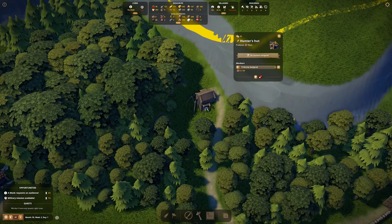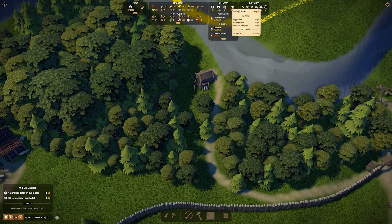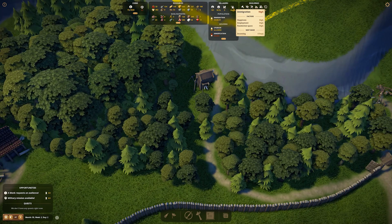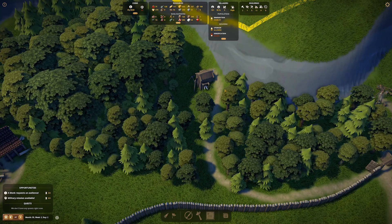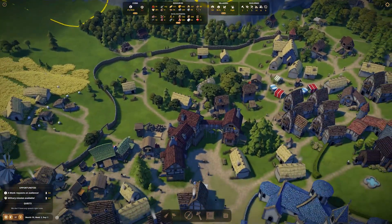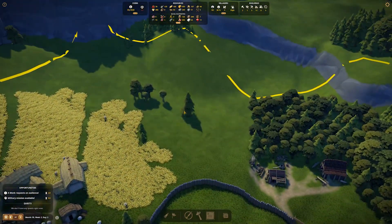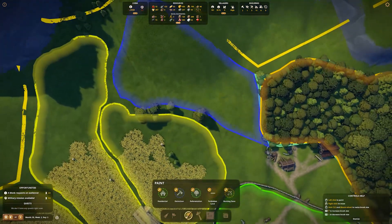Now everyone's working. We don't have a hunter available right now. I think we're probably okay to pop on a bit of immigration. Happiness, employment, and residential space is all high. So we're probably going to find that we get about six people moving in. They are going to generate boars, and then we also need to start working on staffing here.